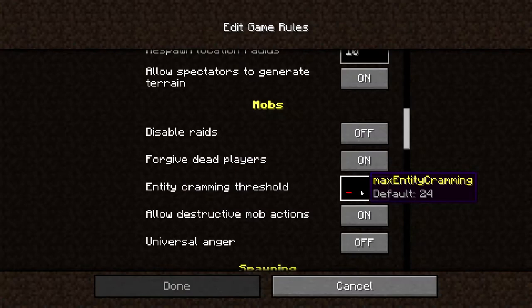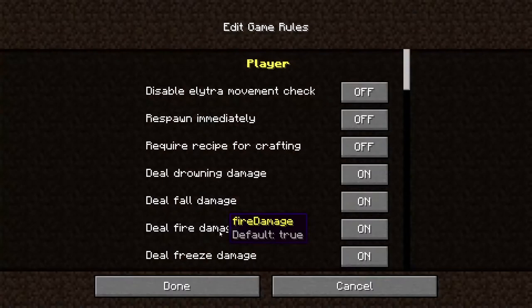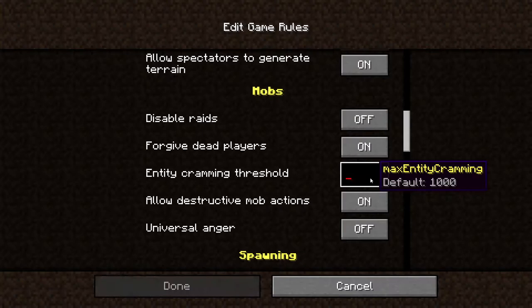Entity cramming threshold is 24 max, so that means you could actually turn this up as far as you wanted. There is an entity cramming limit — we're going to put it at the regular 24.